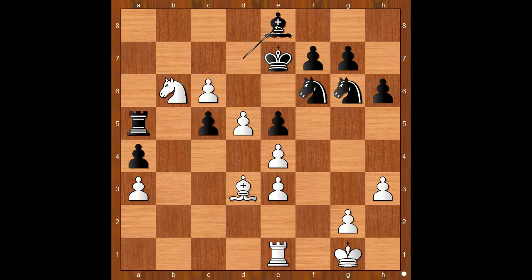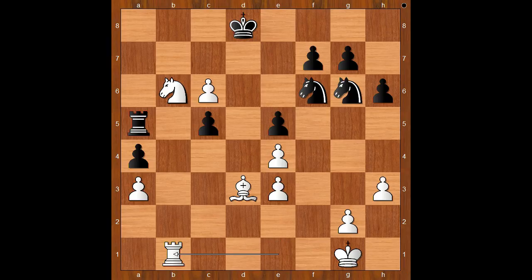If bishop to e8, then c7 is very unpleasant. So we have bishop takes pawn, d takes on c6, and white has a dangerous passed pawn. King to d8 — it is white to move, and this is the critical position of the game. Surely Caruana felt that he was winning. In this position, he played knight to d5. He missed the strongest move, and that was rook to b1. One line goes like this: knight to e7, knight to c4, rook to a7, knight takes on a5, and white stands much better.